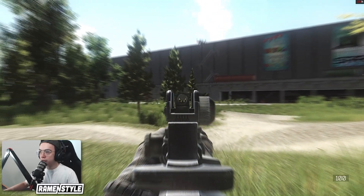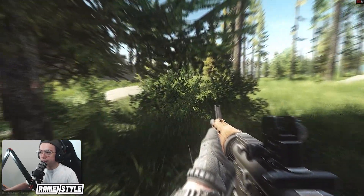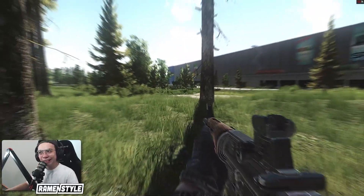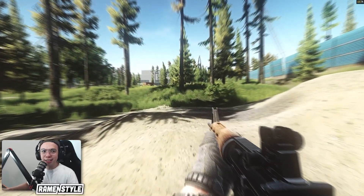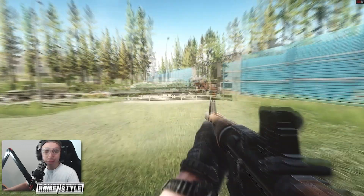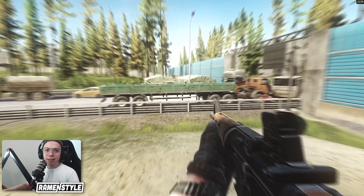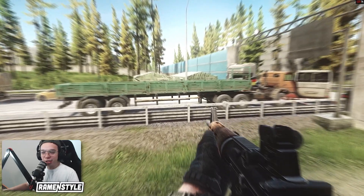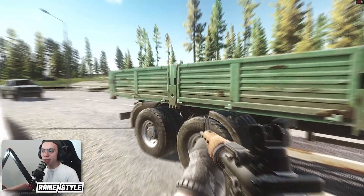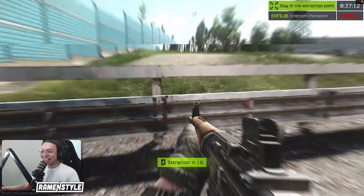This is a very crucial split-second decision — do we let this guy go or take the shot? It was a PMC. I was thinking of shooting him, but if he turns on me I have no movement, I'm going to be a stationary target. He's heading to extract anyway. Can I even make a mini jump to get over it? Okay, we're good. Close call.